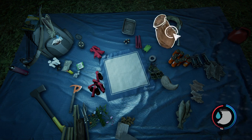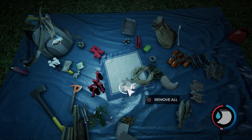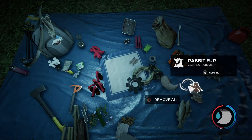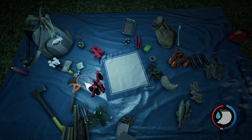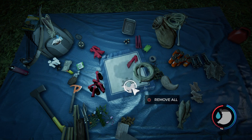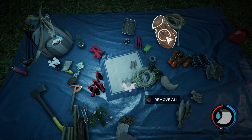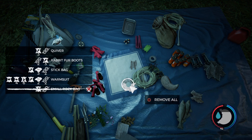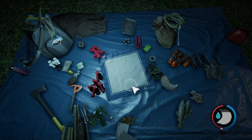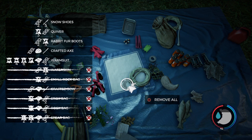What else do we need, what else can we make? A quiver - which I need rabbit skins for, and I've only got two, I need three. We can make a small rock bag and do that as well to carry some small stones. Make some more rope. A crafted axe... a stick bag - how come I don't have a stick bag here? Let's do that. Another rope, tree cloth - happy days. Now I can start carrying more stuff. Still need that fucking quiver though - quiver needs three rabbit skins.